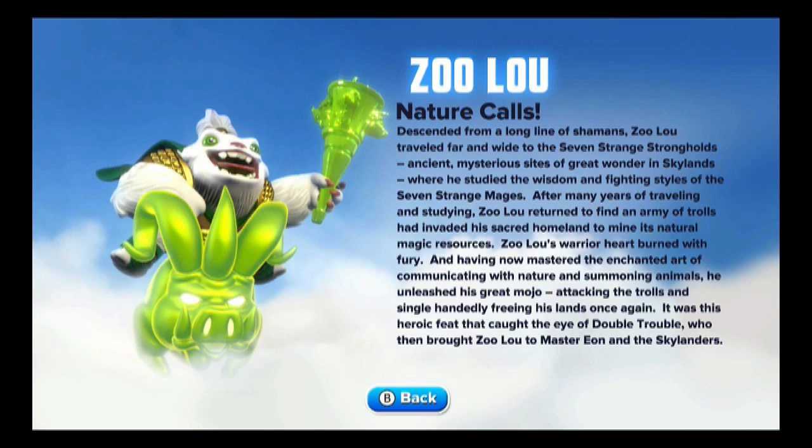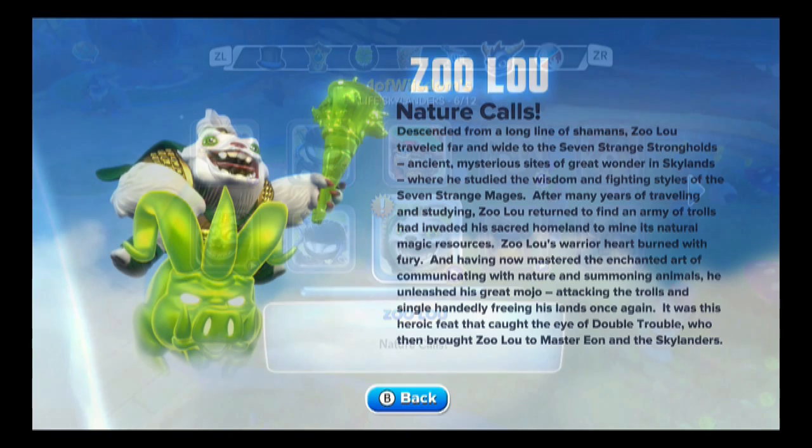Okay, cool thing here. Number one, Double Trouble found this guy, which is awesome — I'm a big Double Trouble fan. Number two, he's got mojo. Number three, this is one of those stories that would tie in perfectly with the novel series. It would tie in great for like future levels. Just a really cool story there, and something unique — if you pay attention to him and when we go through his upgrades, he actually, literally, doesn't touch enemies. He's going to always go through like a third party.